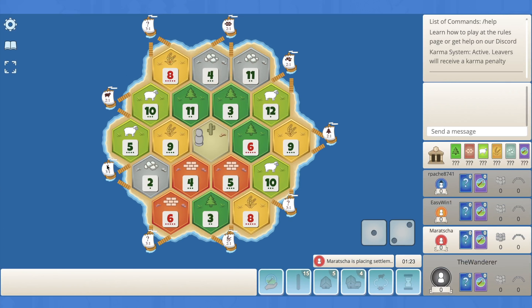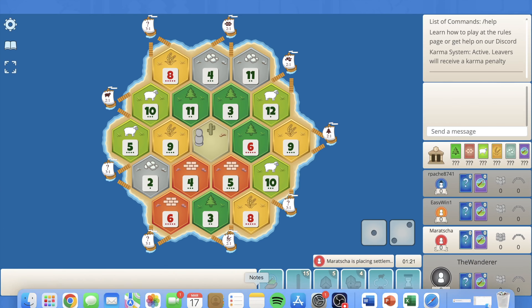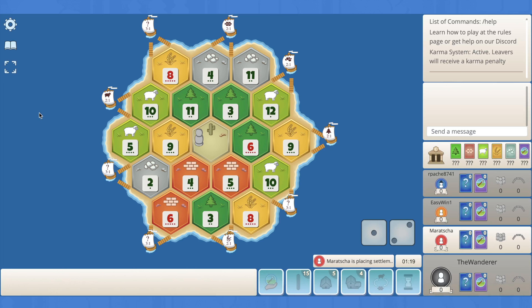Hey everyone, welcome back to another game of Catan. I am the Wanderer and today we are playing another ranked game on our road to number one. We have the second pick here today on a pretty interesting board — there's really not much ore, which makes me think that red may take this 8-4-11 as the first spot with good wheat and the only really okay ore spot.